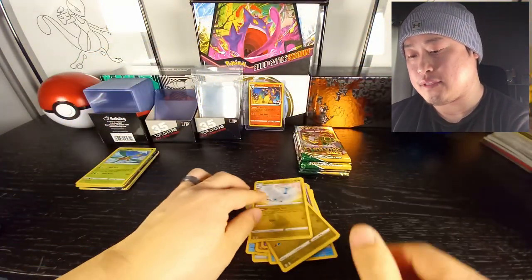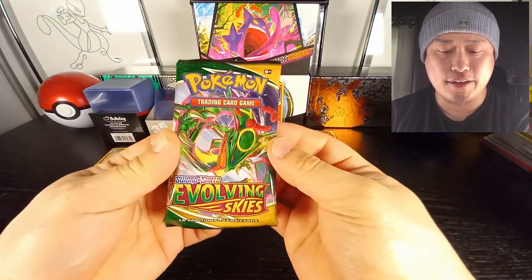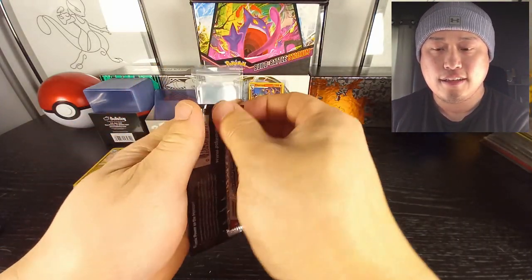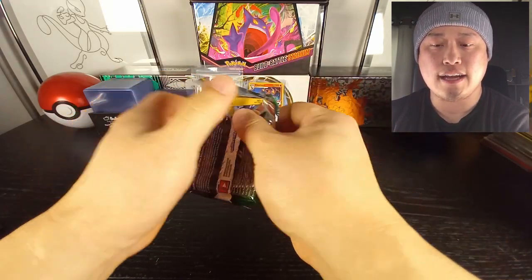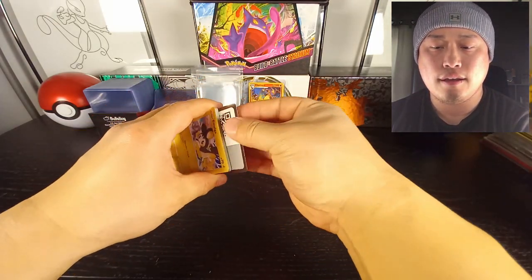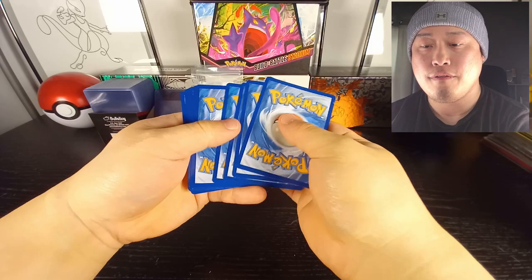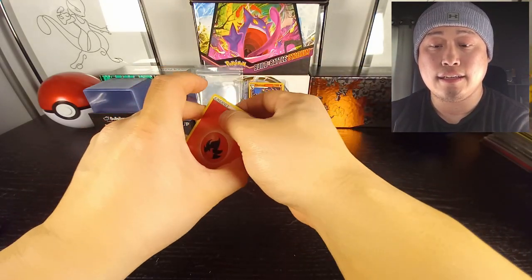Ulterior — starting to really regret this now. Maybe I should have just kept this sealed. Involving Skies is definitely going to be the face of the Sword and Shield block for sure. Full card for you guys.